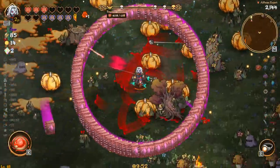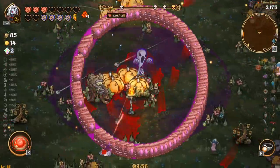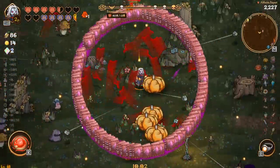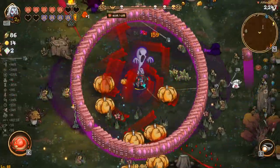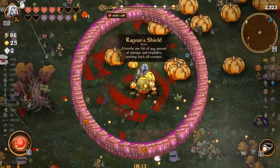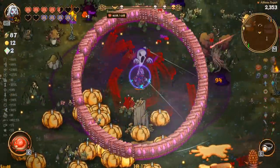We have pumpkin spawning, we have all the bats, and when we lose a heart we shoot out projectiles. The books are doing book things — just shoot dude. We're just very, very strong and now we got Ragnar's shield as well.